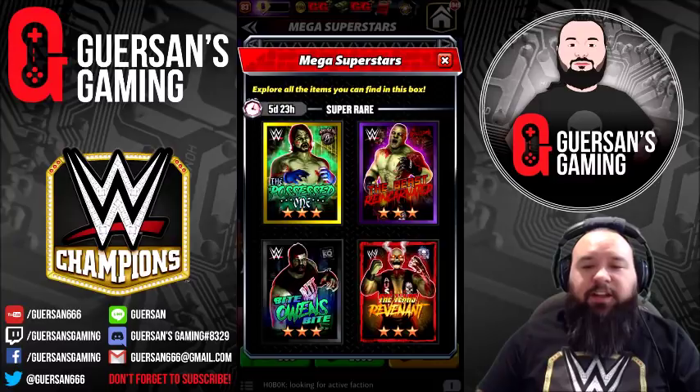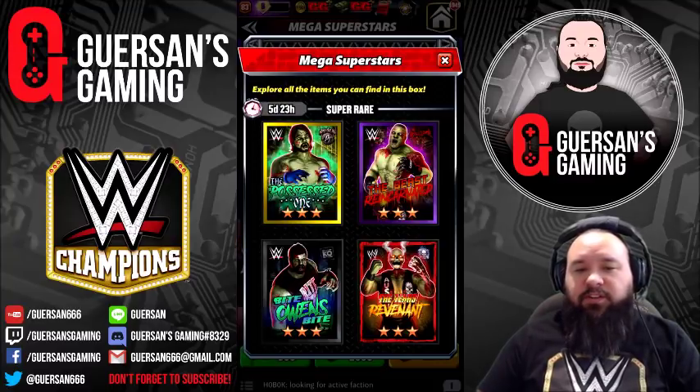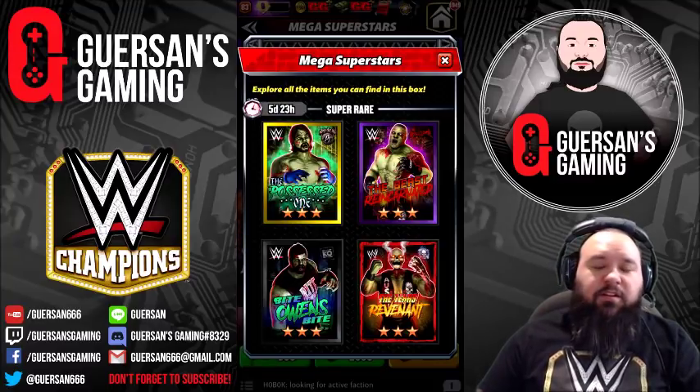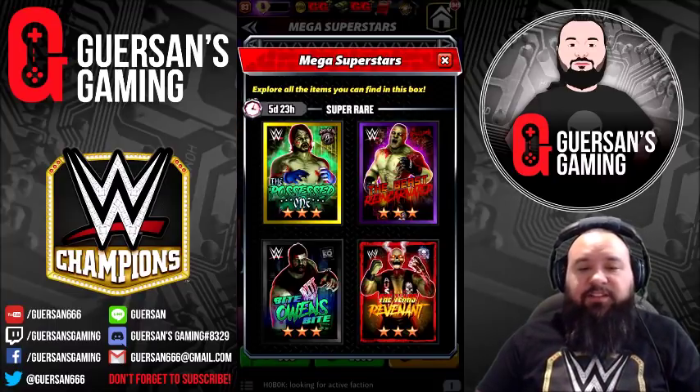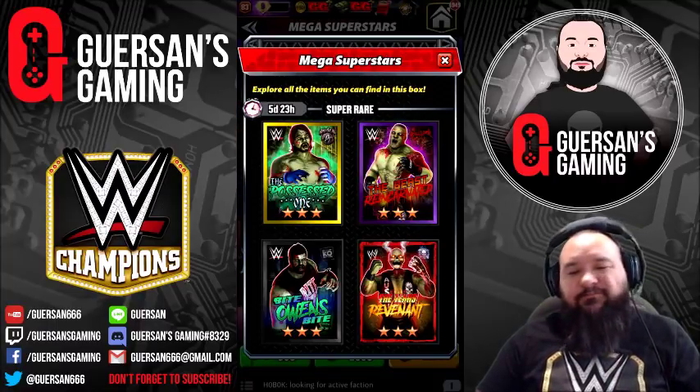Zombie Brock and Austin are definitely worth it. AJ is okay. Zombie Owens everyone already has if you've played since October anyway, so not really that great.